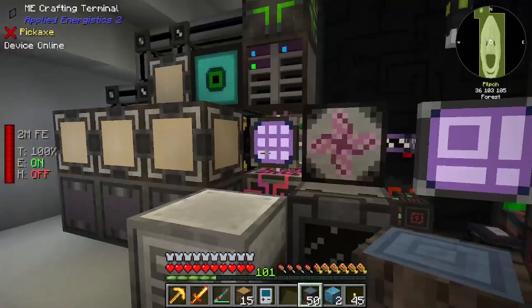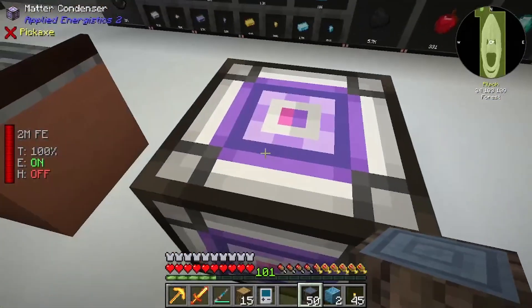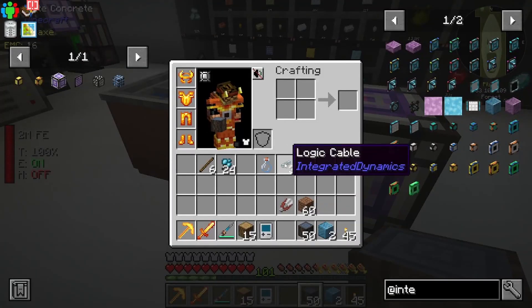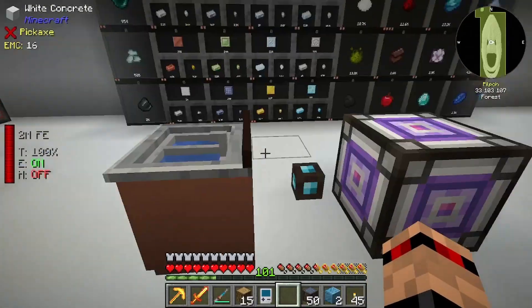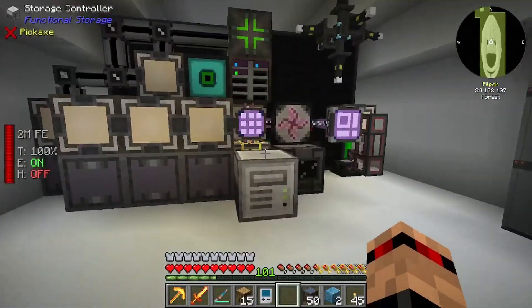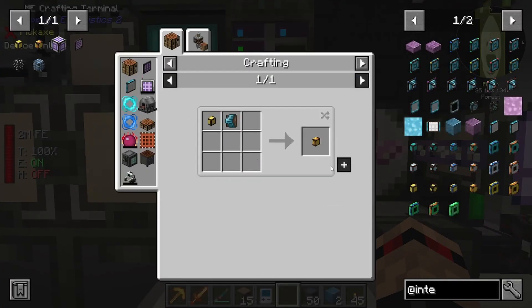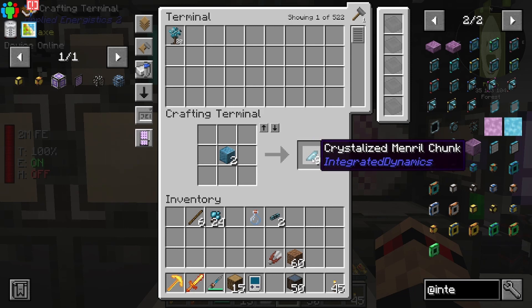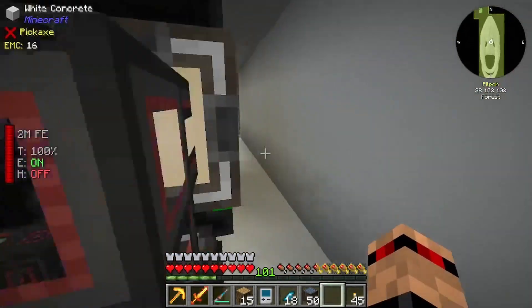And now for something completely different. I decided I wanted to get this matter condenser working, and I remembered that you need a logic cable. I'm going to do it with Integrated Dynamics because it's super easy - it's just these two bits. I need to make one of these - I did make a couple of crystallized mineral chunks, so this was a bit of a convoluted way of doing things.